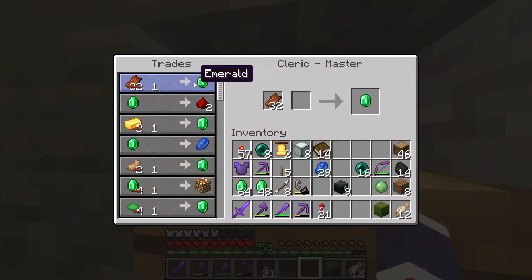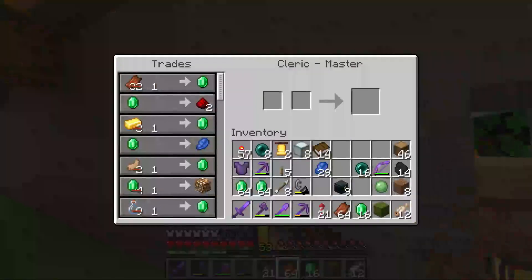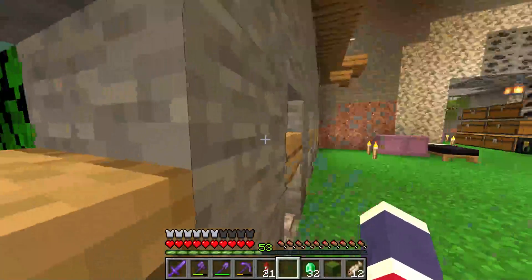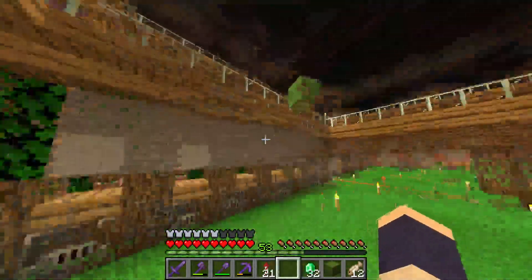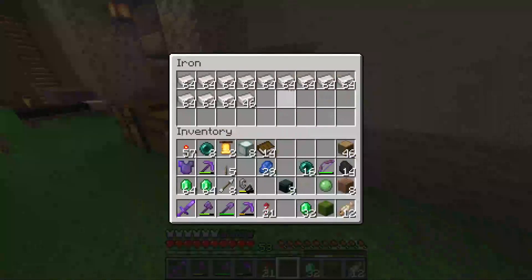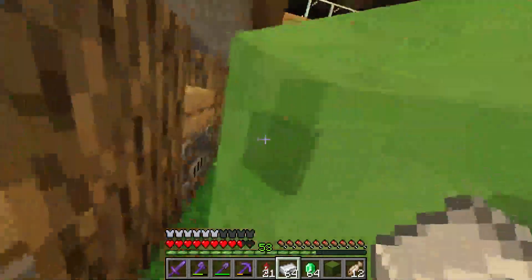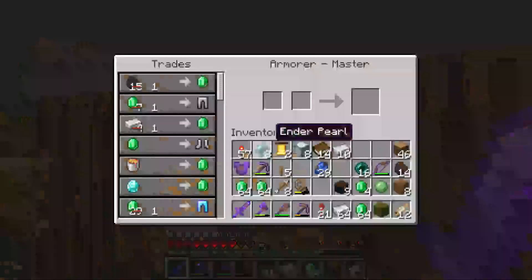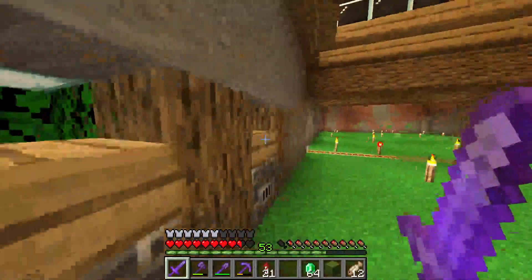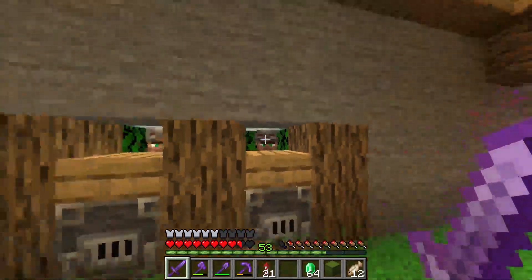We get it really cheap as we have a hostile mob farm that is constantly producing rotten flesh. I also have some more armorers. I'm pretty sure I didn't notice, but this guy doesn't actually have a trade for iron, so this guy is probably gonna get removed soon.